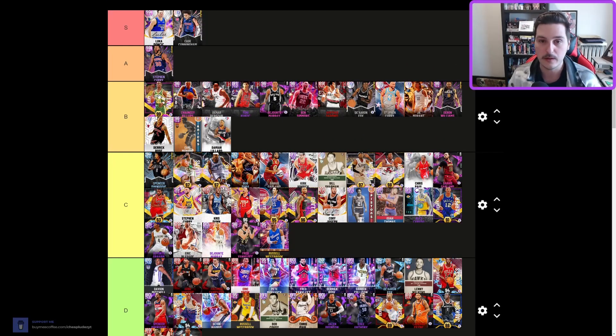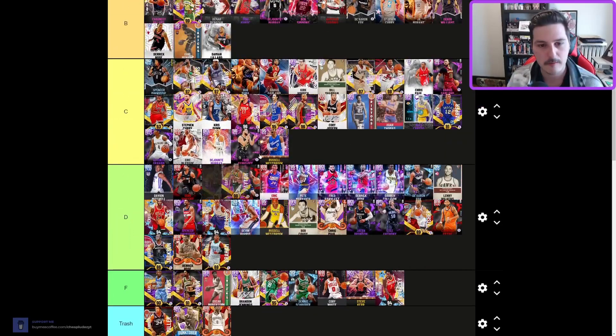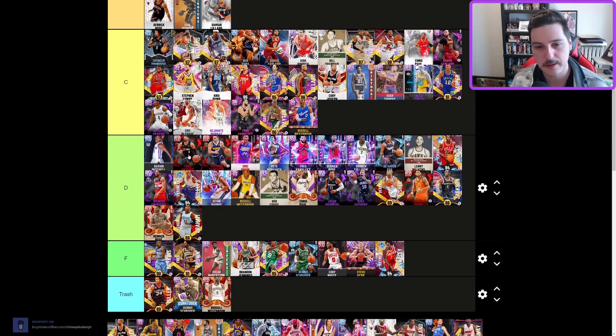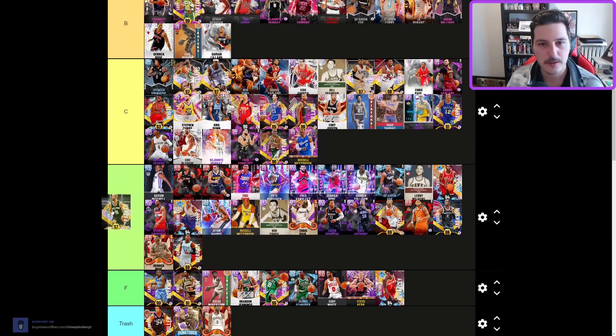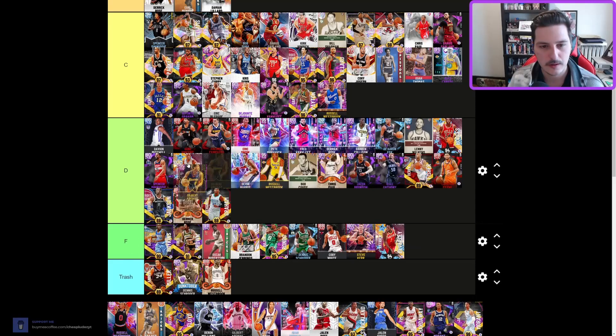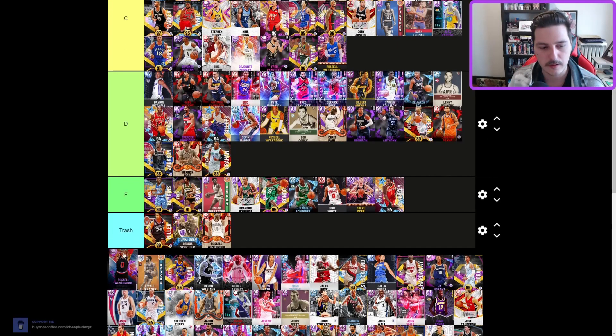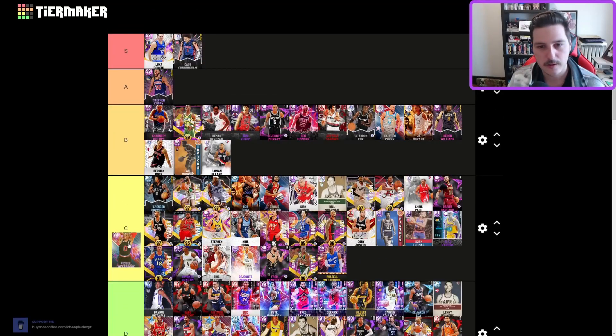Gary Payton — the Glove — still top of B tier. Very, very good defensively and pretty decent offensively. I'd run Chauncey over him personally, but Gary deserves B tier right after Chauncey. Pink diamond Gary Payton — outdated, C tier. Diamond one as well. Tony Parker — as much as I like him, C tier — not incredibly good. No Chill Gil — D tier. Dark Matter Russ — still B tier.